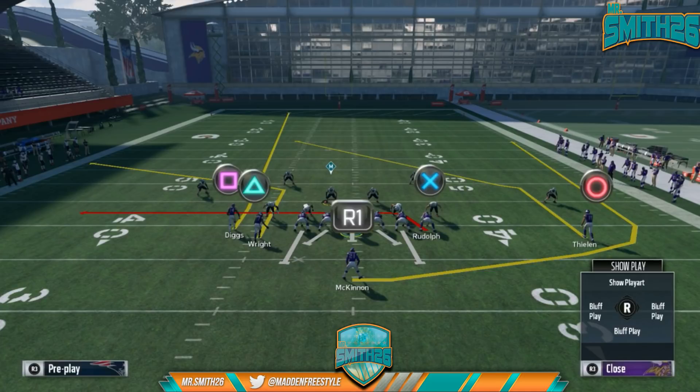The second play in the singleback doubles north mini scheme is the slot corner, which is not an audible like the halfback pitch. So you have to come out in slot corner or halfback pitch. What you're looking at here is my favorite quick snap setup — putting square on a fade. The reason we use fades instead of streaks is because it does a better job at holding outside defenders against that corner route to triangle. I generally like to run this quick snap setup with square on the fade when we're on the right hash, just as a preference because of the way triangle and circle can get open.